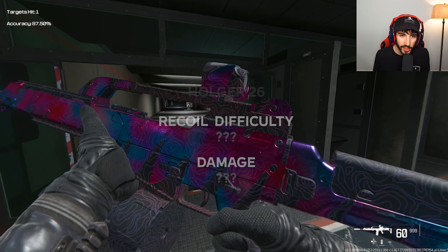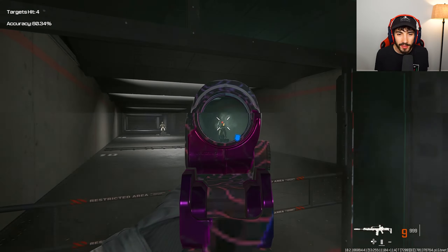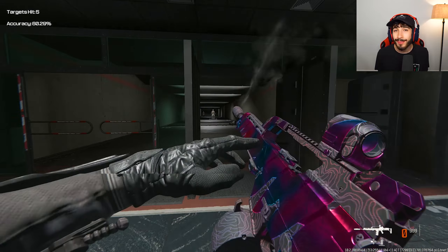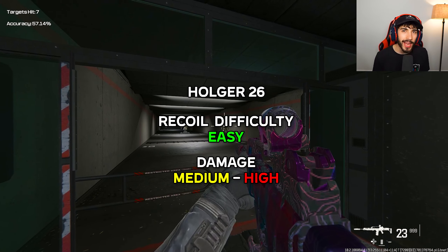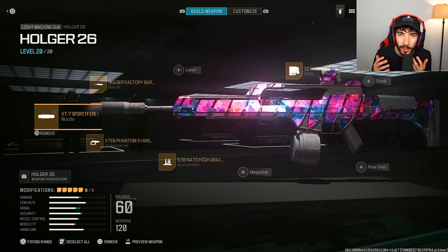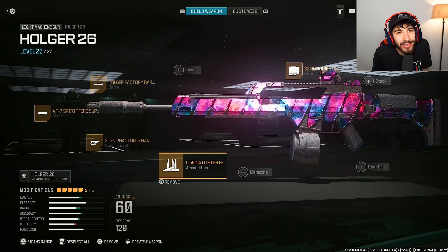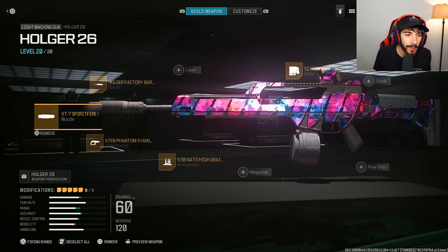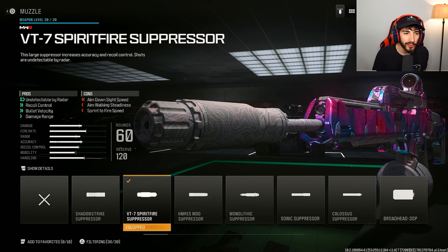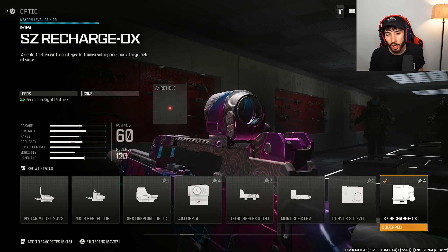Now the LMG version — the Holger 26 — I think is actually going to be better than the Holger 556. It has the same strafe speed and easy recoil but seems to do a little bit more damage, rating recoil difficulty at easy and damage at medium to high. It also starts with a 60 round mag and can go up to a 100 round drum. Attachments: high grain rounds; X10 Phantom hand stop for sprint to fire, aim down sights, vertical and gun kick recoil control; VT Spitfire Muzzle; Holger Factory Barrel for recoil, gun kick, bullet velocity, and range; and the SZ Recharge.